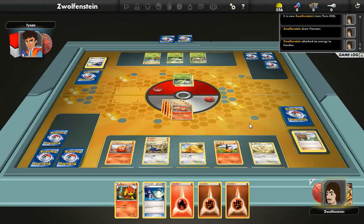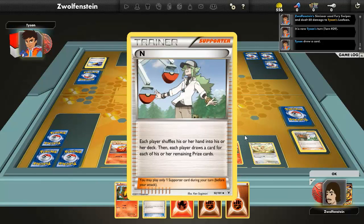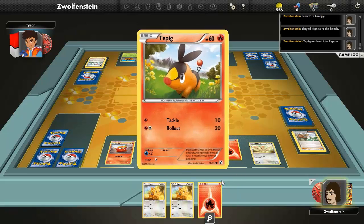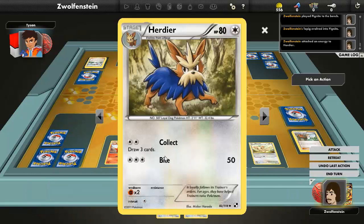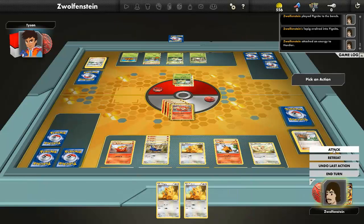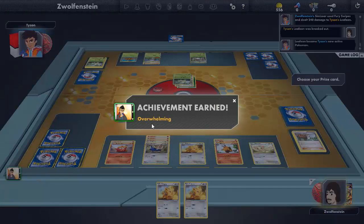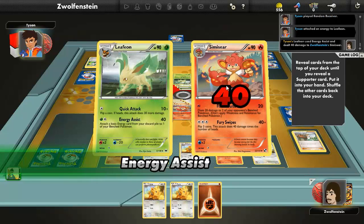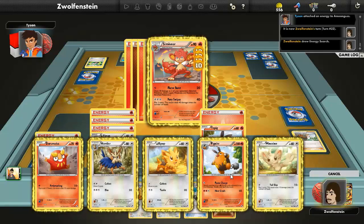Bench the Minccino. Let's go for Fury Swipes again and we get two heads again — 160 on the Krookodile, wow! Tyson uses Level Ball to search for nothing. Attach on to Herdier again and let's go for Fury Swipes — we only get one heads this time, does 80, so the Leafeon is still there. Both draw three.